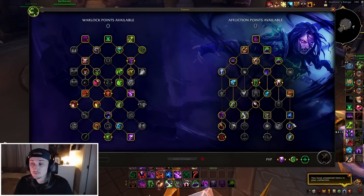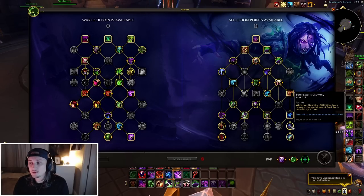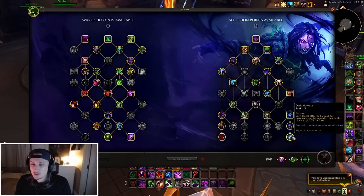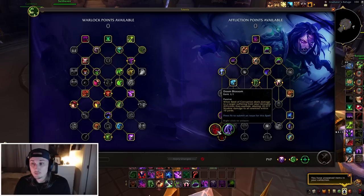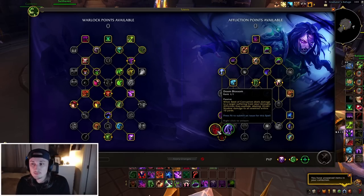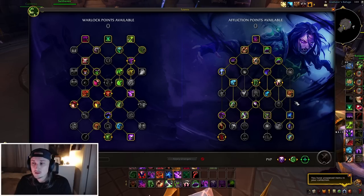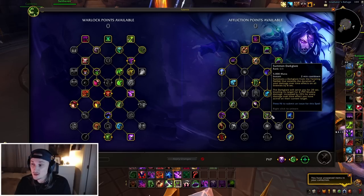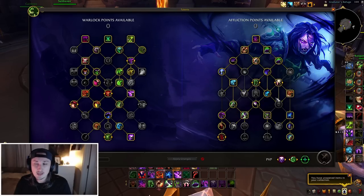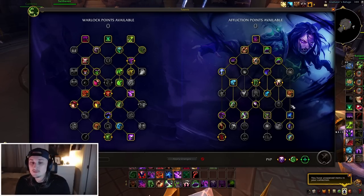The second build drops Grim Reach and Malevolent Visionary, replacing them with Doom Blossom and Solace's Gluttony — which reduces Soul Rot's cooldown whenever UA deals damage, making it line up better — plus Dark Harvest for Haste and Crit based on targets hit. With Doom Blossom, as long as you have UA on your main target and Seed it, it does splash damage around that target. This is much more consistent AoE, great for Fortified weeks while still maintaining solid single target through Xavier's Gambit.